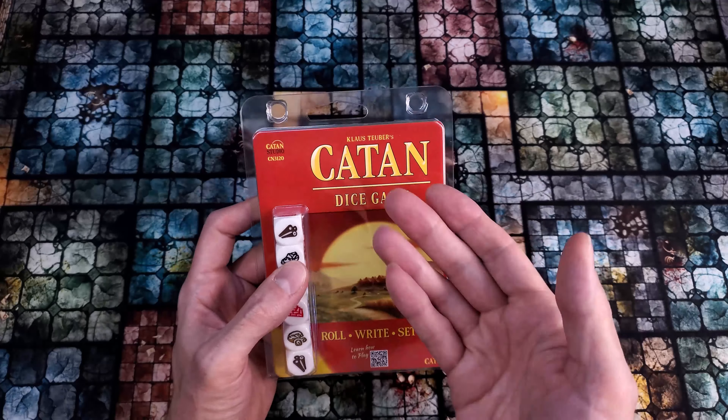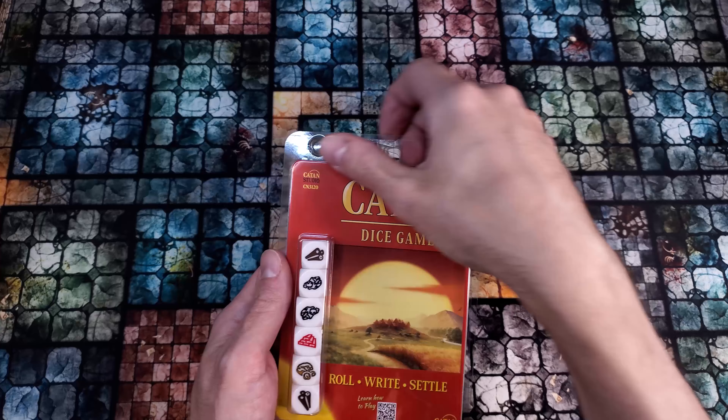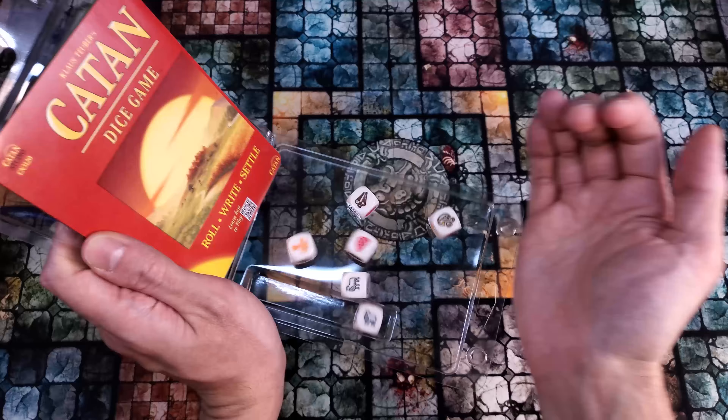So without further ado, let's unbox Klaus Tuber's Catan — Catan — the dice game. This game comes with everything you need to play it right out of the box, right away. The only thing you don't have is a sort of dice tray to roll everything in, but I guess you could use the tray itself and do exactly that.